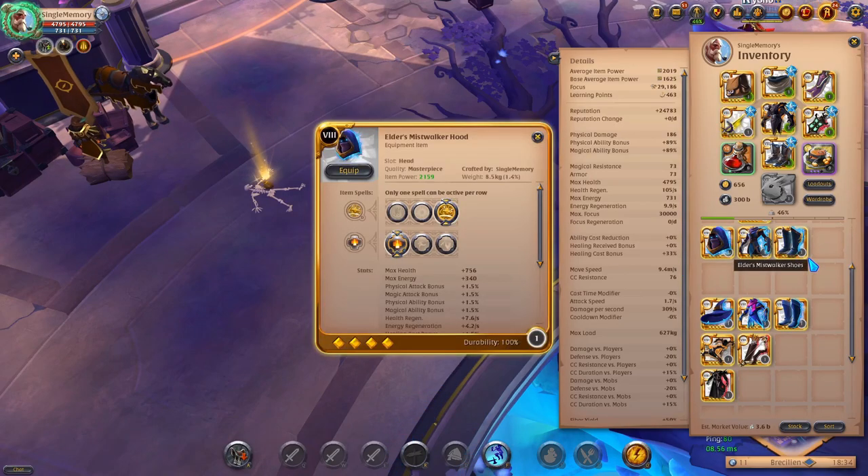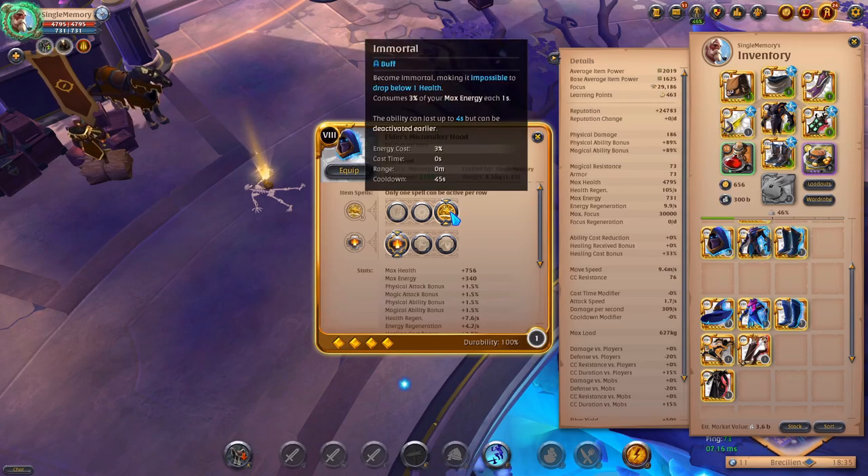Here we have the Mist Walker set. With the Mist Walker hood, this one's really crazy. When I fought someone using it, it made things really hard because when you should have killed him, you didn't. The ability is Immortal — become immortal, making it impossible to drop below one health. It consumes three percent of your max energy each second and the ability can last up to four seconds but can be activated earlier.